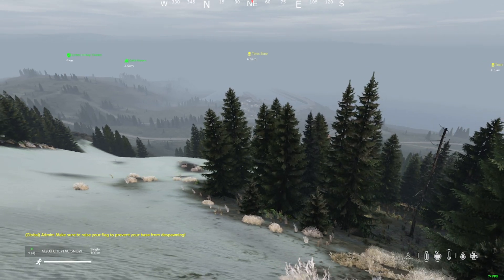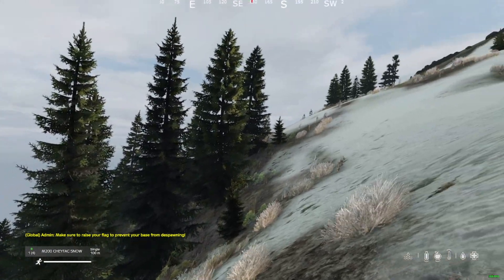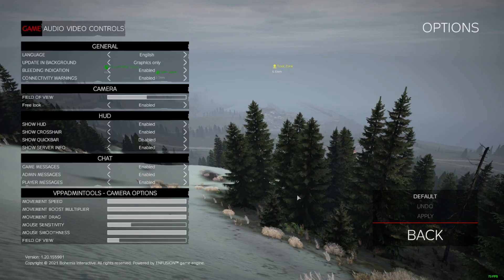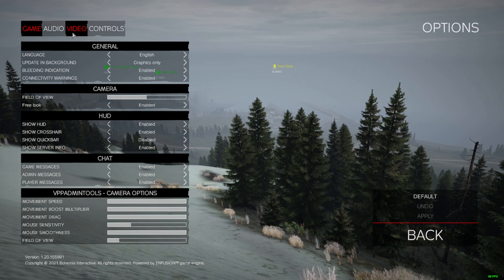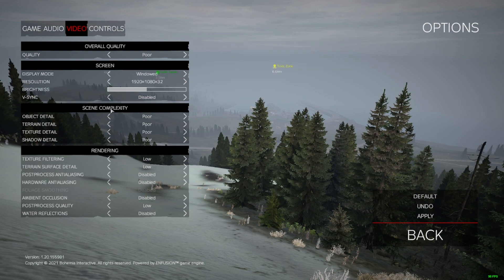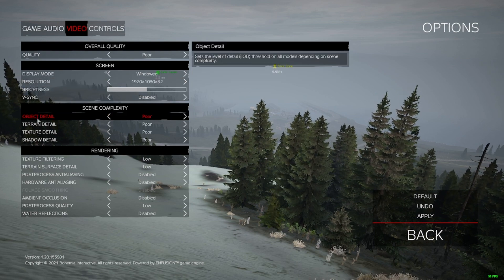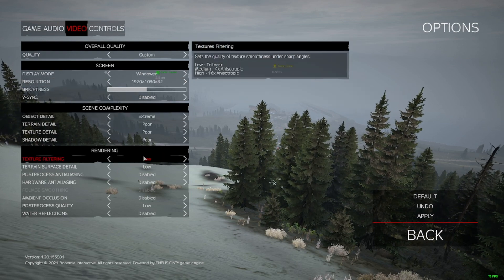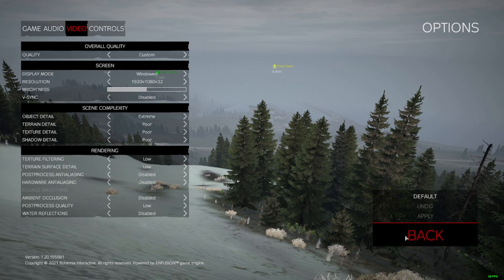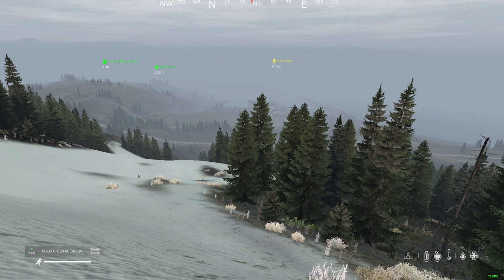I'm going to make it much nicer because the view, as you can see, it looks dull. What you're going to do is go to your settings, go to video, and put everything on poor. Then on the object details, put that on extreme and leave everything as that.